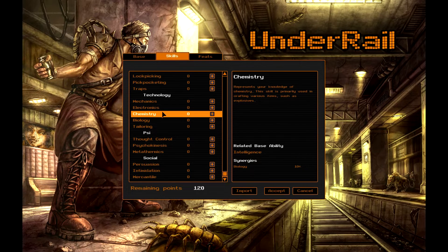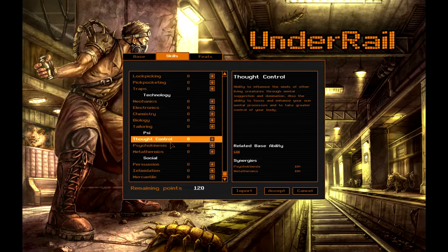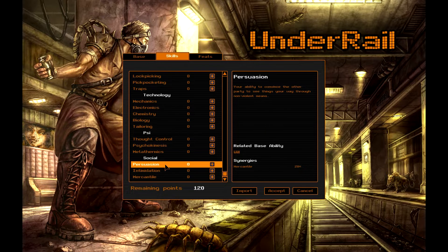From the sound of it, if you guessed correctly, there is crafting — I couldn't find how to do it, so I don't know if it's fully in the game yet. I believe it is; maybe you need a special trainer. Under Psy, you have thought control, psychokinesis, and metathermics. And under social, you have persuasion, intimidate, and mercantile. Mercantile is more to sell to vendors — the higher it is, the higher you can sell your goods for and the lower you can buy from them.